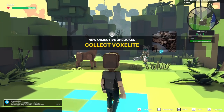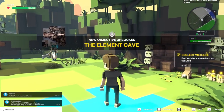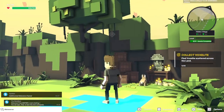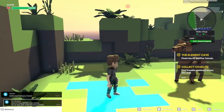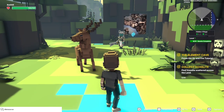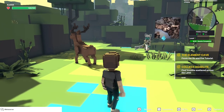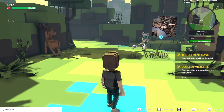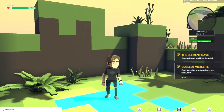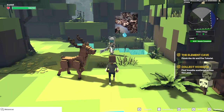All right, and here we are at Hidden Village. Our first quest is always collect Voxelite — looks like we're going to have to find 40 here. This experience is the first where we're really going to get a chance to see what the potential of The Sandbox is for role-playing games, and how some of the NFTs come into play, such as armor and weapons. So with that, let's get into it.